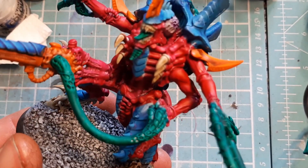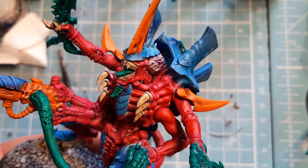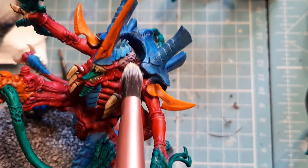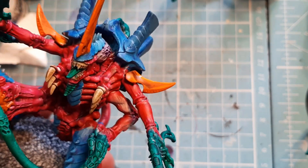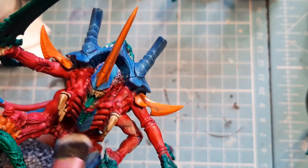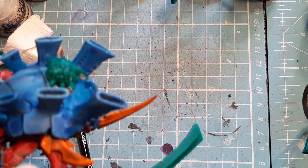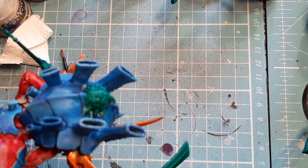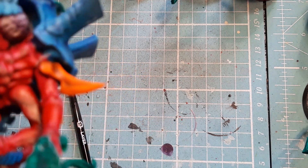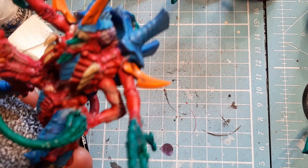Now I'm going to come in with some Screaming Skull and dry brush this across the entire skin, all over, because I really want to find those muscles out. Screaming Skull is a layer paint so it will go on bright and dull itself down — no panic. I'm going to go off camera and do the rest.